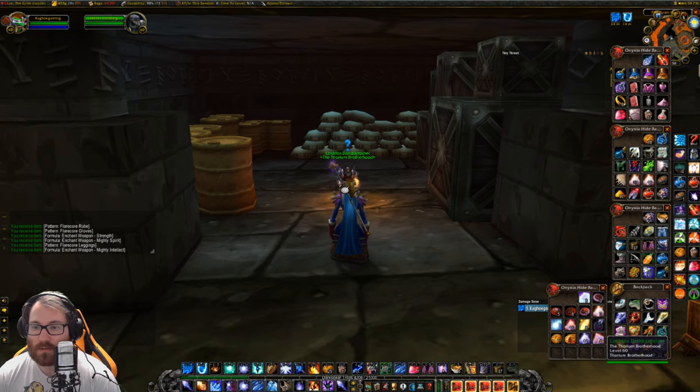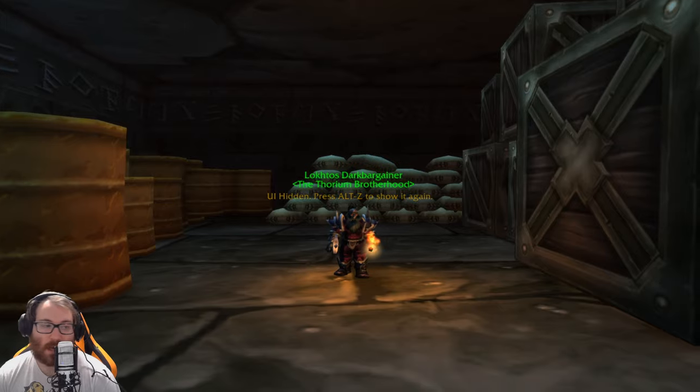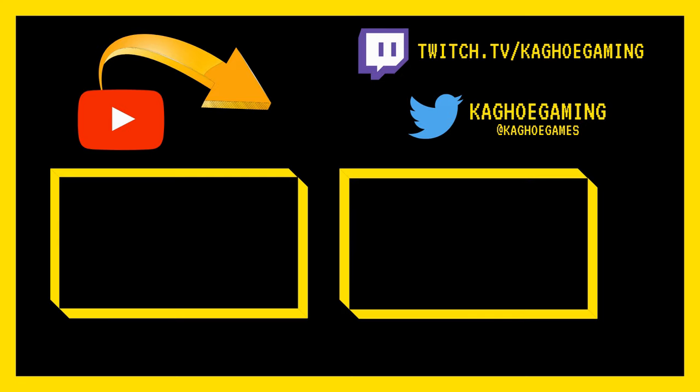That's how you get to the Thorium Brotherhood quartermaster solo. He also offers the lava belt, molten helm, and all the dark iron pieces a lot of people are looking for. I'll see you guys later — thank you so much for tuning in. If you made it to the end, please share this with even one person you know — it really helps me keep making content. Like, comment, and subscribe — it would mean the world to me. Thank you so very much, bye!